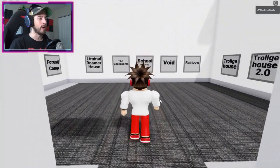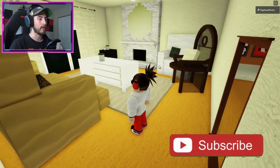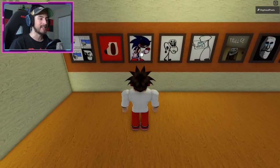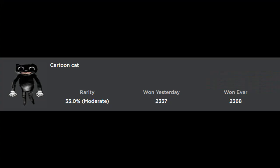To get the Sonic.exe badge, go into the map room and head to Liminal Roamer House. Click on the map, head into the main room, turn to your left, and you'll see Sonic.exe. Click on the picture of him and you'll get the badge.